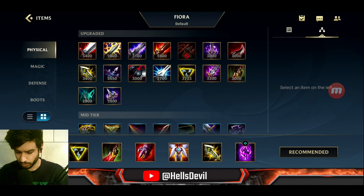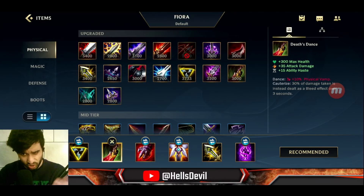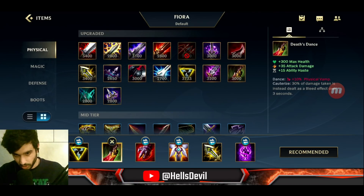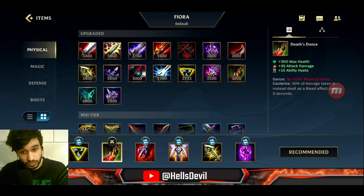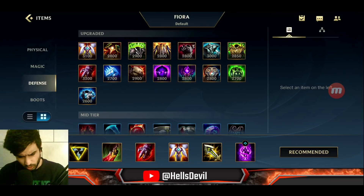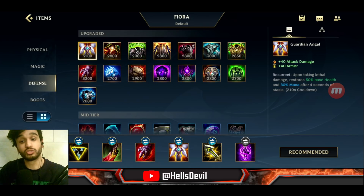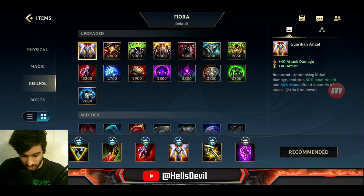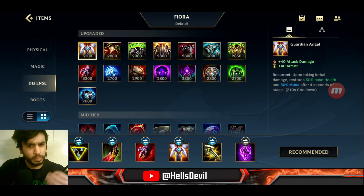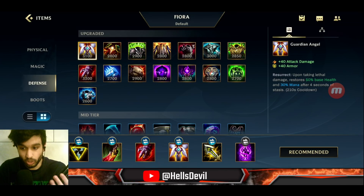Death's Dance is generally always a good item because it reduces damage immediately by converting it into a bleed, which takes longer to kill Fiora, and you get lifesteal — really good for survivability. You can also go Guardian Angel if you feel like you can turret dive and stay alive, or if you have a tough 1v1 matchup like Tryndamere.